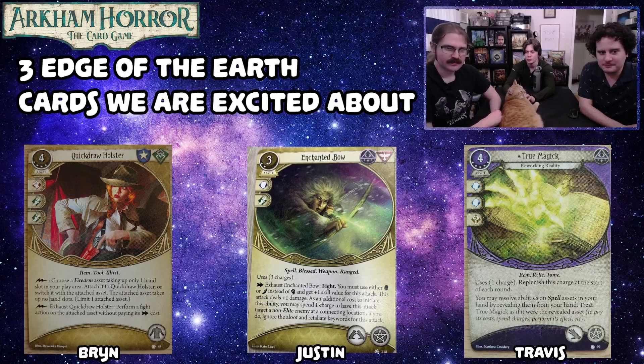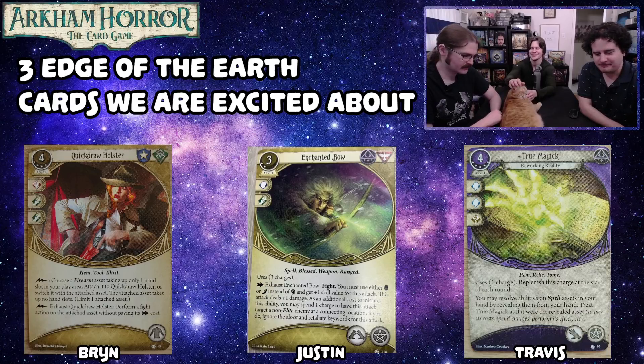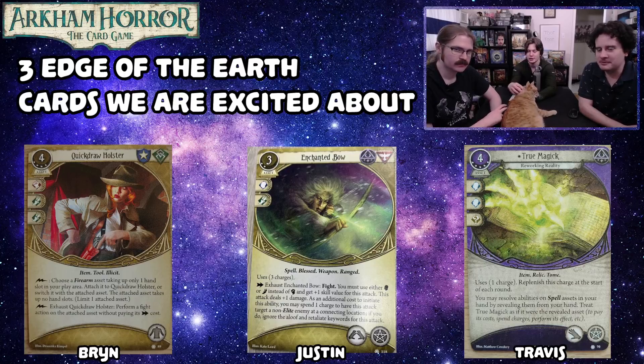Travis's next pick is True Magic — Reworking Reality. It uses one charge and you can basically pretend it's any of the spells in your hand. It's only once per turn, but it's whatever you want, and you can also just play other spells too. The designers learned that cards taking up two arcane slots hold your character back. This might be the first thing that makes me think parallel Daisy might not be garbage.